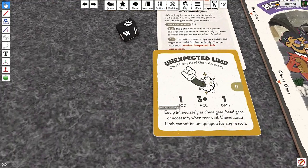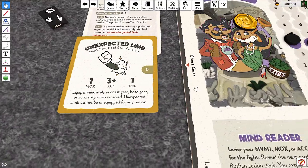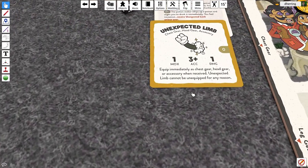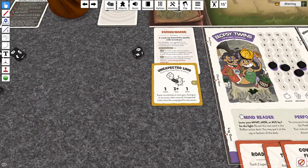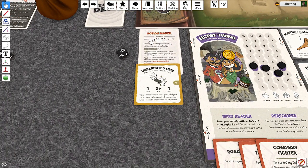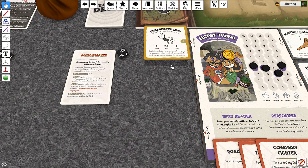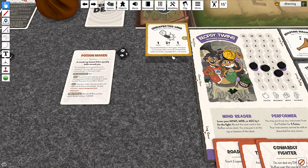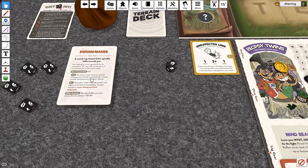The Unexpected Limb — it's one moxie, it's a weapon actually, but it goes in chest, head, or accessory. You can put it in any slot. We'll probably put it in our head gear to start. Equip immediately as chest, head, or accessory when received — Unexpected Limb cannot be unequipped for any reason. It has three accuracy and does one damage. Okay, we'll make it head gear — it can't be moved ever again. And then this event card is discarded.